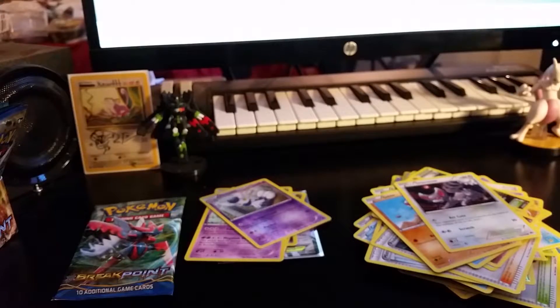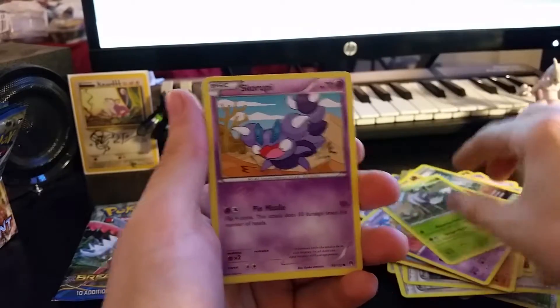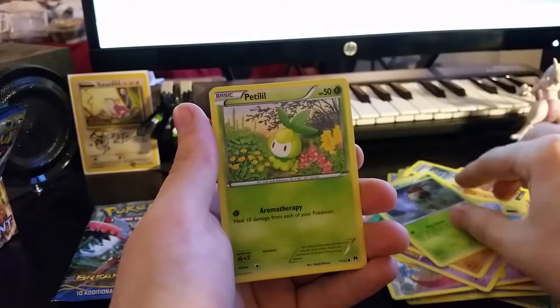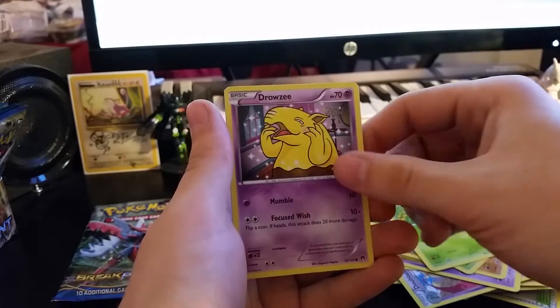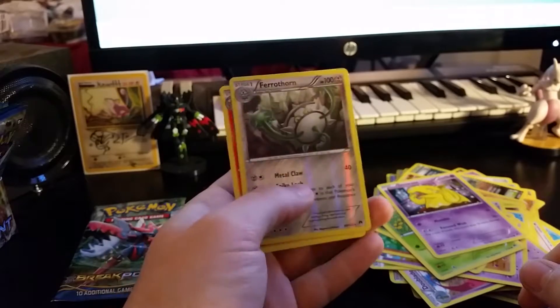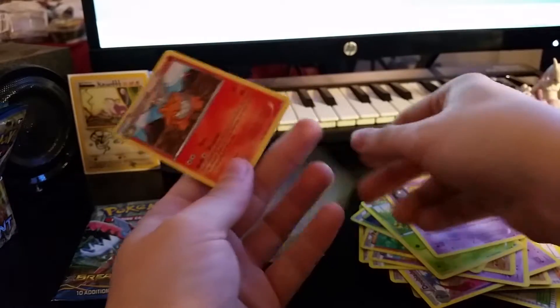There we go. Got a Tierna, Dewblade, Durant, Scroopy, Pan Cham, Cricketot, Petalil, Drowsy, Reverse Holo Ferrothorn — and that is a rare. And a camera up there.